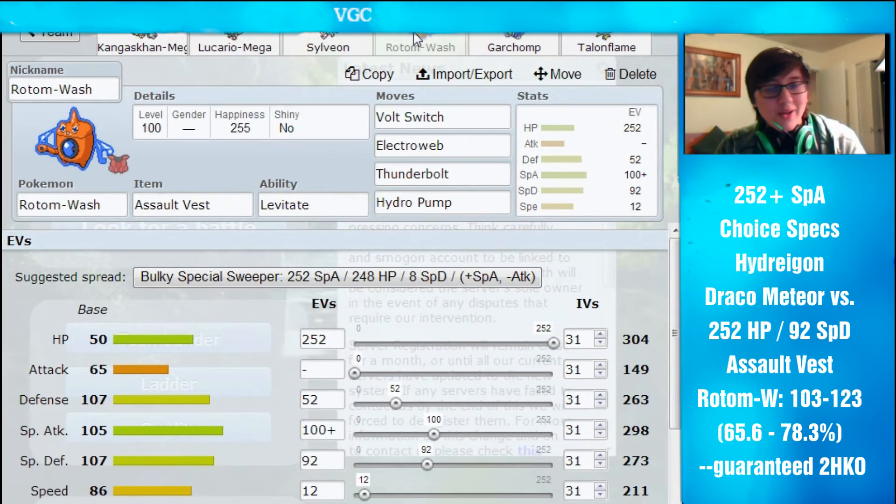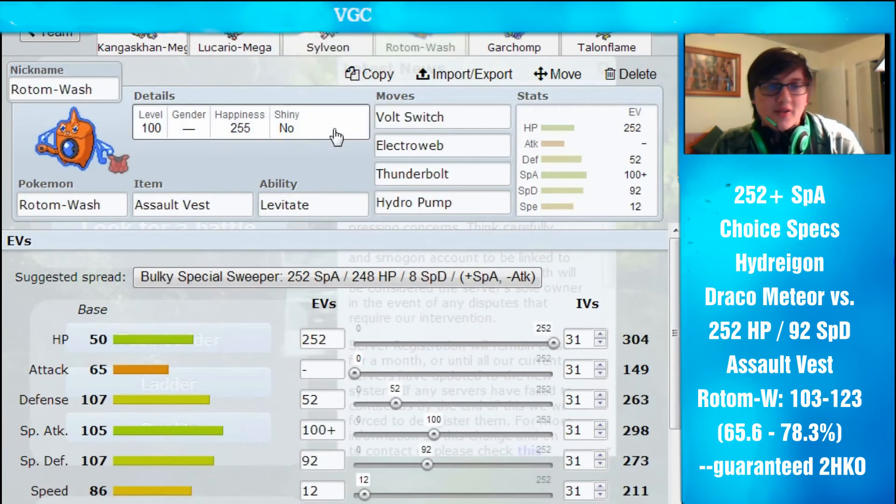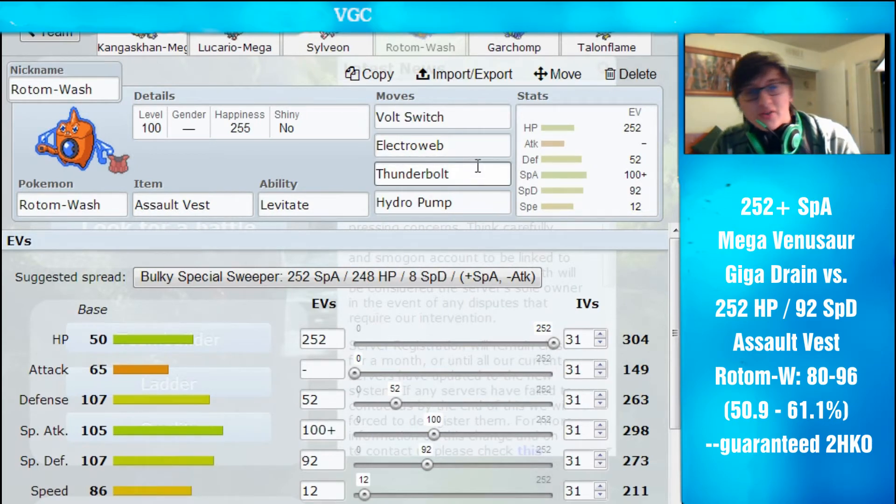So then I ran a really weird Rotom-Wash. I decided to run an Assault Vest Rotom-Wash because I was already running Sitrus Berry on Sylveon. Most of the attacks Rotom-Wash is going to take are special anyway. The moveset is Volt Switch, Electroweb, Thunderbolt, and Hydro Pump. I actually never used Volt Switch the entire tournament — I wouldn't recommend running it. I would actually recommend maybe Foul Play instead, though Volt Switch is still really great so you can run either one. Electroweb was actually amazing — I really like speed control moves. Thunderbolt and Hydro Pump are obviously pretty standard.